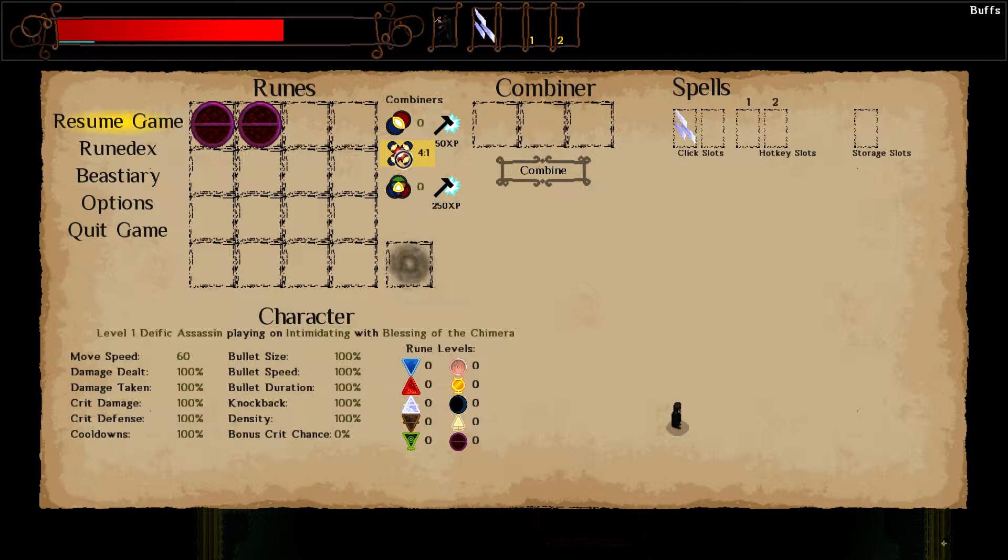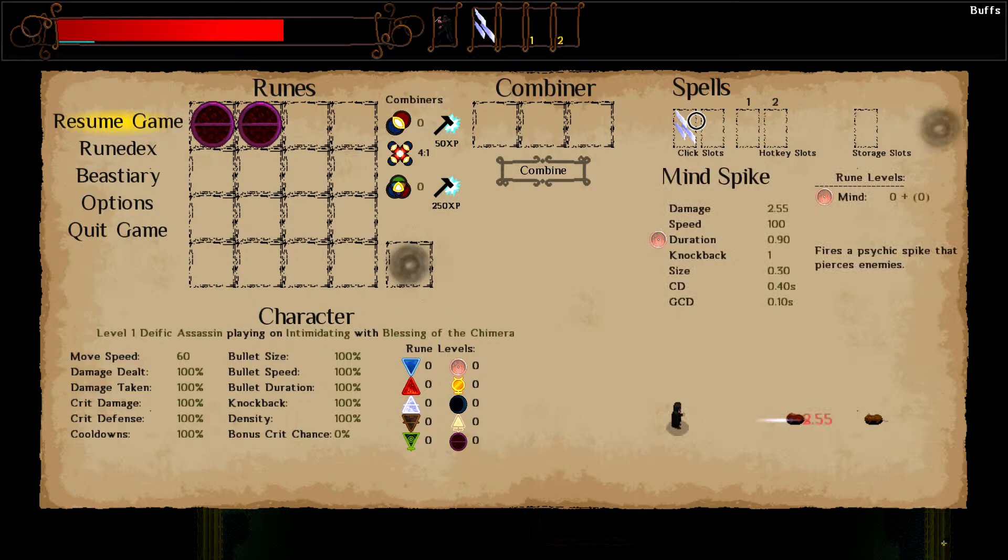If you have four double combiners, you can combine them into one triple. Or you can use this icon to shatter the combiners and gain experience from them, so you still have a use for them even if you already know all the double spells. You can convert them into better ones or break them for experience, which is important because levels are quite useful.